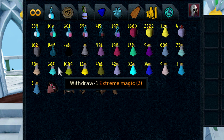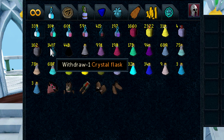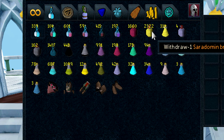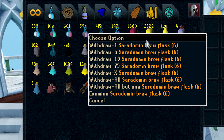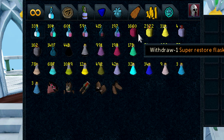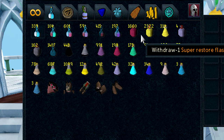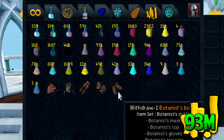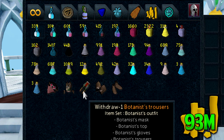Here we are with my herblore and potions tab. I don't really fiddle around with this too much — I usually just restock every now and then. A lot of these brew flasks and restore flasks are actually loot from my Raxor kills way back in the day. Surprisingly, this tab is worth 93 mil alone, so nothing to scoff at. It's really nice for just an herblore tab.